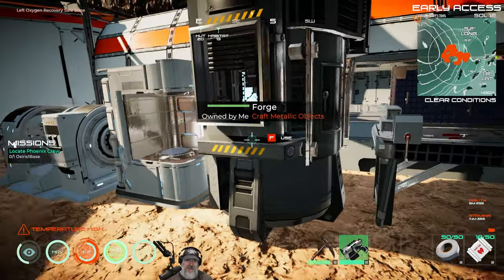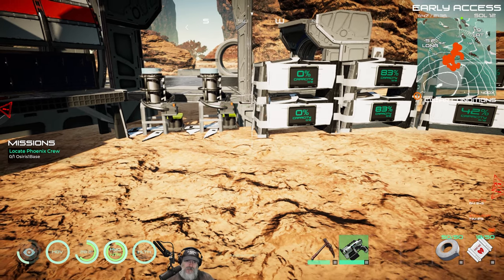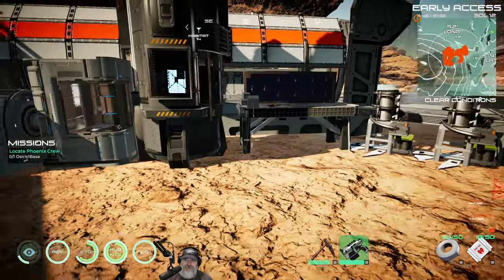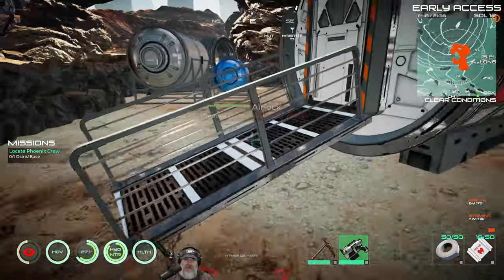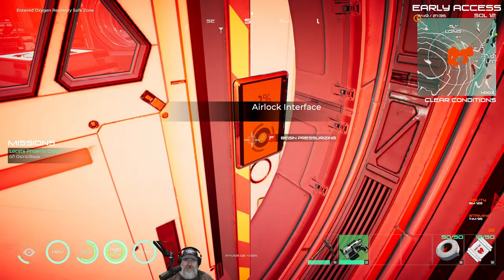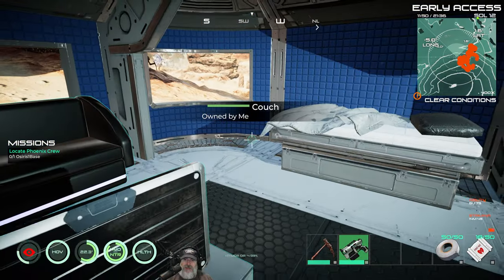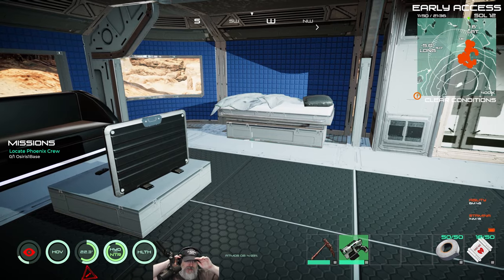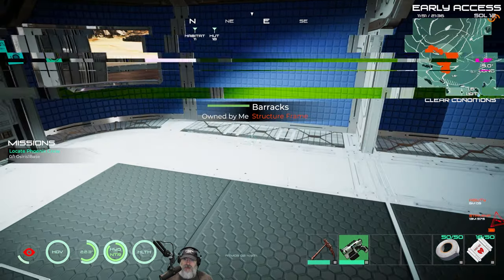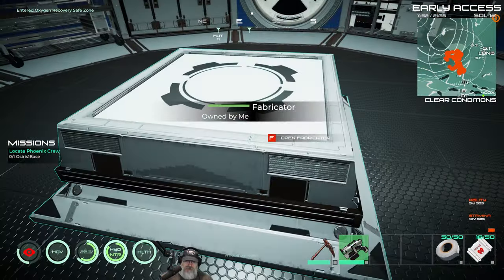We make both the power cell and dime alloy in here, then make the circuit board, then the LCD screen, and then the computer desk. After that's done we'll have pretty much all furnishings in place for the habitat and barracks. Then the next step is the lab — once we get the lab, things are really going to pick up because we'll be able to start making vehicles and the spaceship.